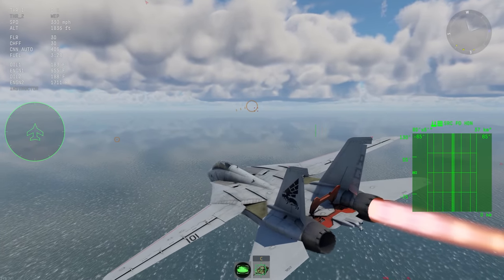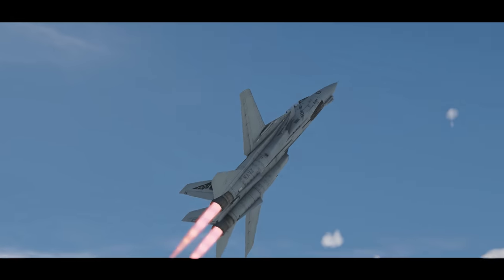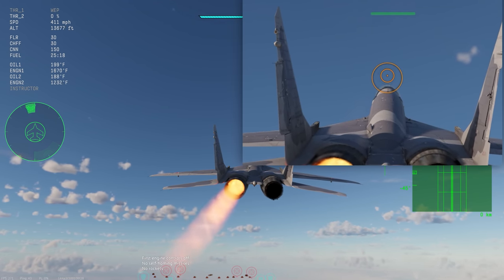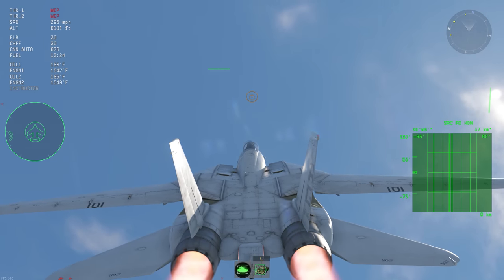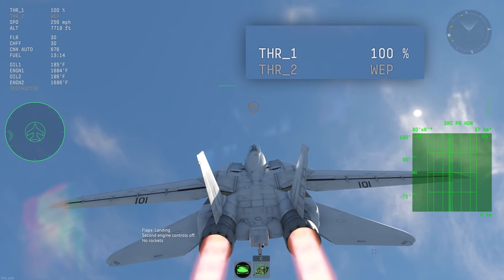While you can use manual engine control and mouse aim, if you want to use this technique aggressively, I would recommend that you use full real. The virtual instructor will otherwise try and automatically correct the asymmetrical thrust by applying opposite rudder. When you want to return power to both engines, don't throttle up — instead, simply press the same engine control button again. This will instantly set the engine back to full power.